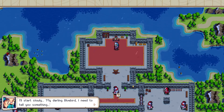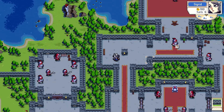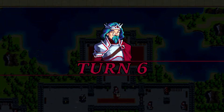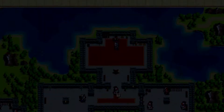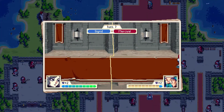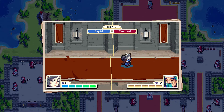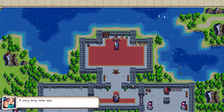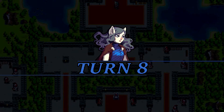I'll start slowly. 'My darling bluebird, I need to tell you something.' We'll see how it goes with the overall difficulty of the game. We're nearly there. 'It's a very long story, but something that happened a very long time ago.' Let's get rid of you. Yeah, buh-bye. 'A very long time ago indeed — why can't the past stay the past?' Yeah, it tends to be that way.